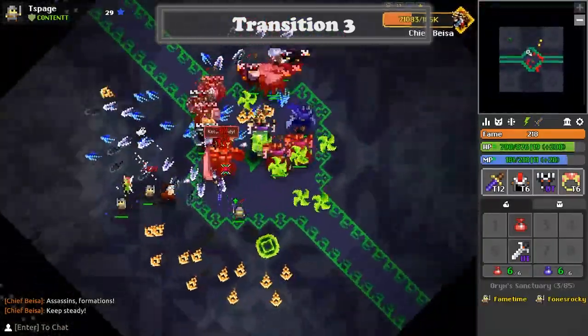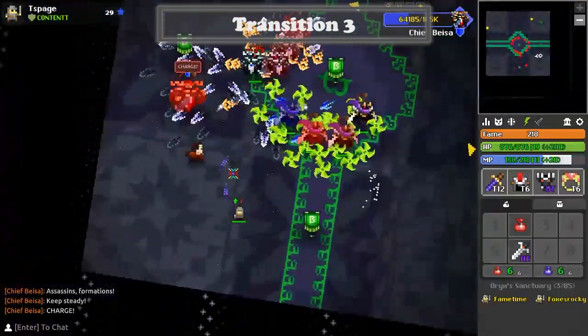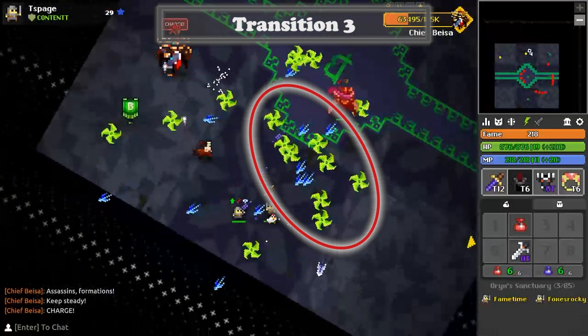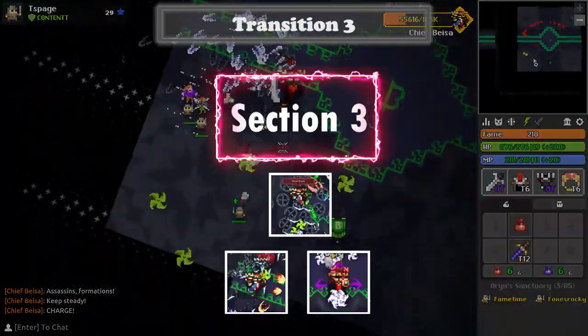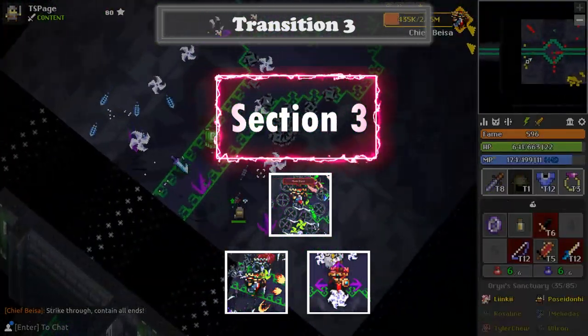The transition into section three is marked by Basa saying 'assassins formations,' which is his transition inner rotation. During this phase he will spawn his third and final set of minions — the assassins — who shoot green slowing shurikens. These will be a top priority to dodge throughout the rest of the fight, as getting hit by one of these slowing shurikens in the wrong situation can mean certain death. Just like section two, all of these phases occur in a random order.